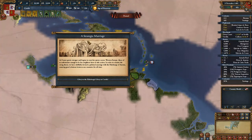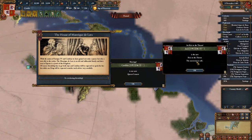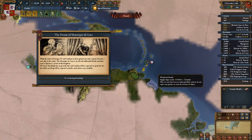The message I got here: a strategic marriage. As France grows stronger and begins to exert her power across Western Europe, those of us fortunate enough to be her neighbors have to take action. In order to counter the rising threat, we have skillfully devised a political marriage with the von Habsburgs of Austria, ensuring good relations between our countries for all time. This is an event that Castile can get. Obviously I have no choice — but glory to the von Habsburgs. This makes us have an heir to the throne. We have Catalina as our queen, and Juan, a 3-3-5 with a strong claim, becomes the heir. It is Juan von Habsburg.